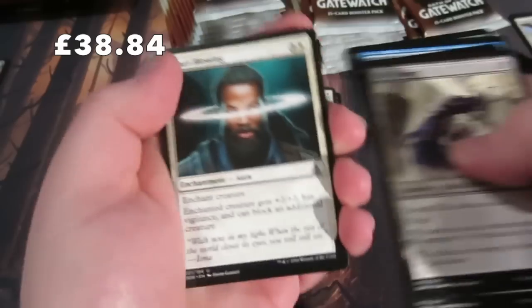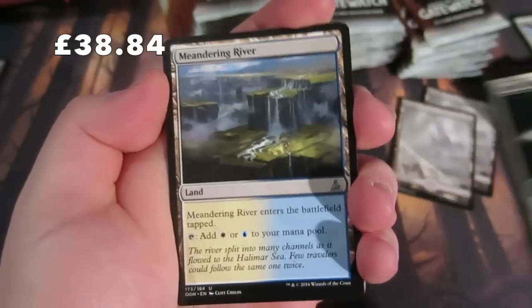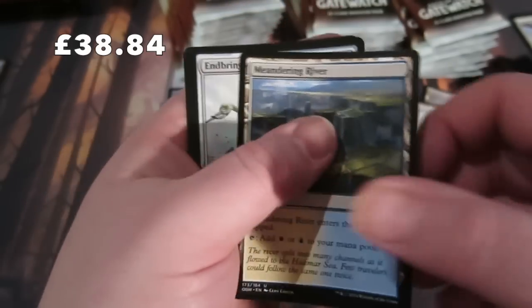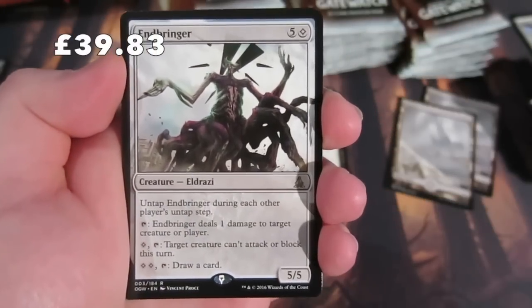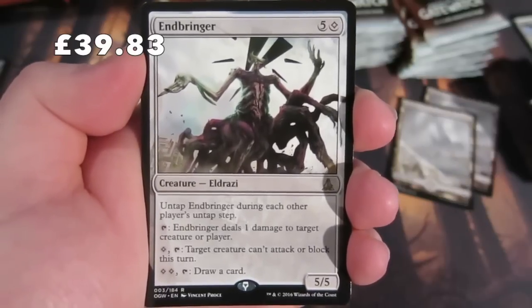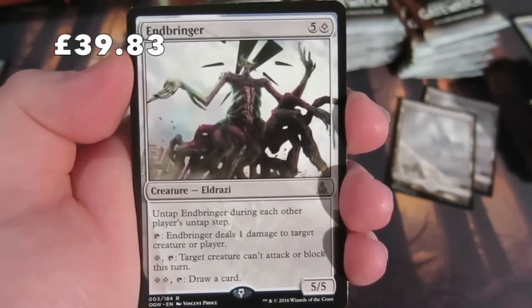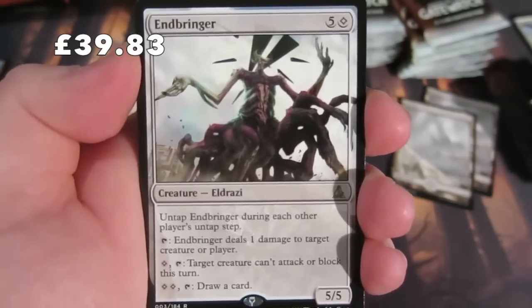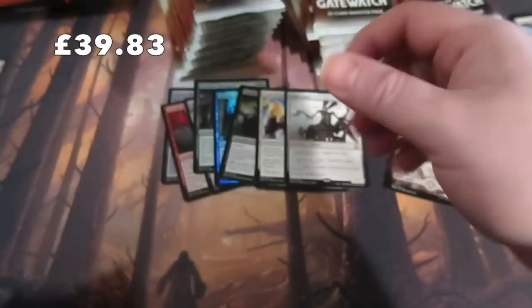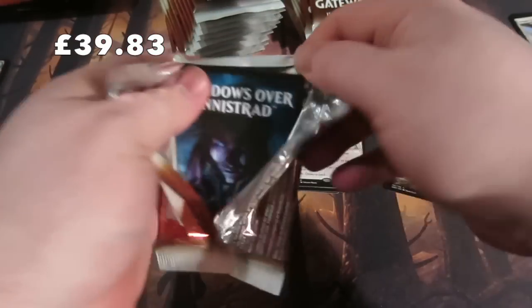I'd love a planeswalker - I am a planeswalker fan! We have an Ondu Rising, Cyclone Sire, another uncommon land Meandering River - that's very nice - and our rare is Endbringer, an Eldrazi at five and a colorless. Each player untaps Endbringer during their untap step. You can tap to deal one damage to a target, or tap to prevent a creature from attacking or blocking this turn, or tap to draw a card. A pretty sweet card - we get an Island.